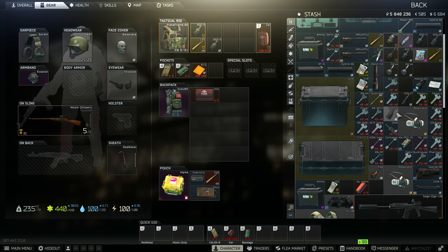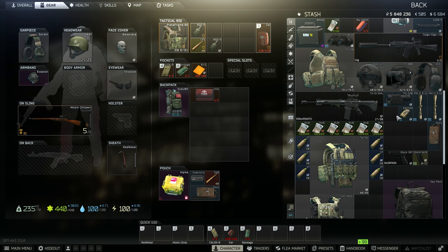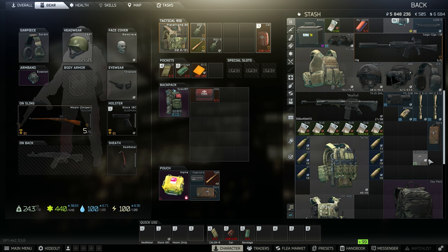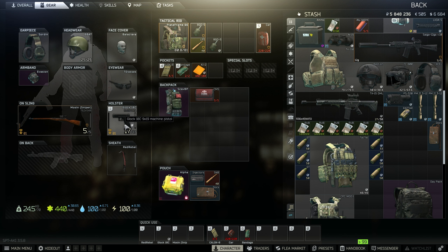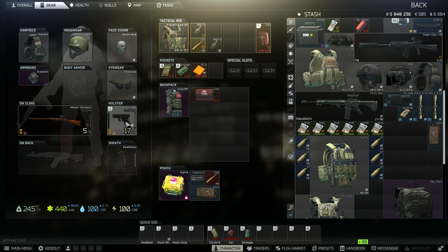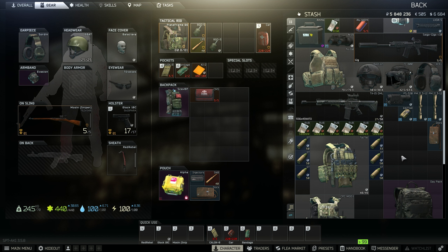We're going to do some quests on Customs. One of them we have to go into the dorms, so I'm going to preemptively take a Glock with me just in case we have to kill somebody up close. Whatever they have is basically what we're going to end up using after that — that's all we're gonna use.